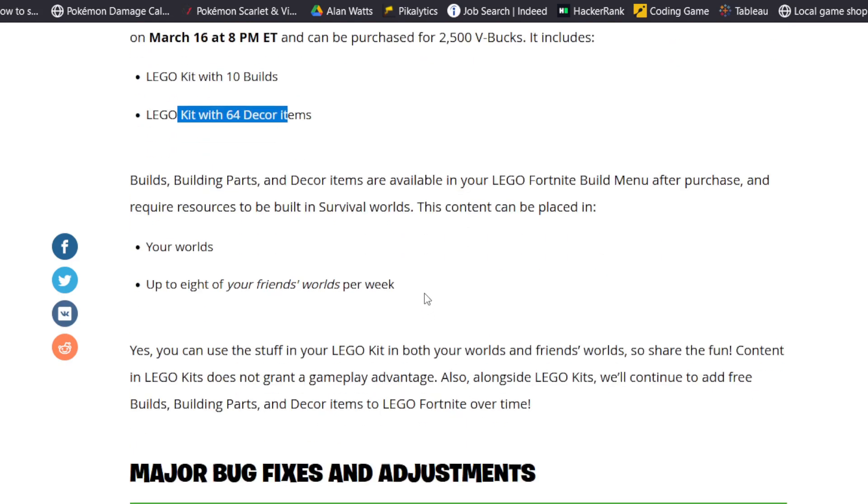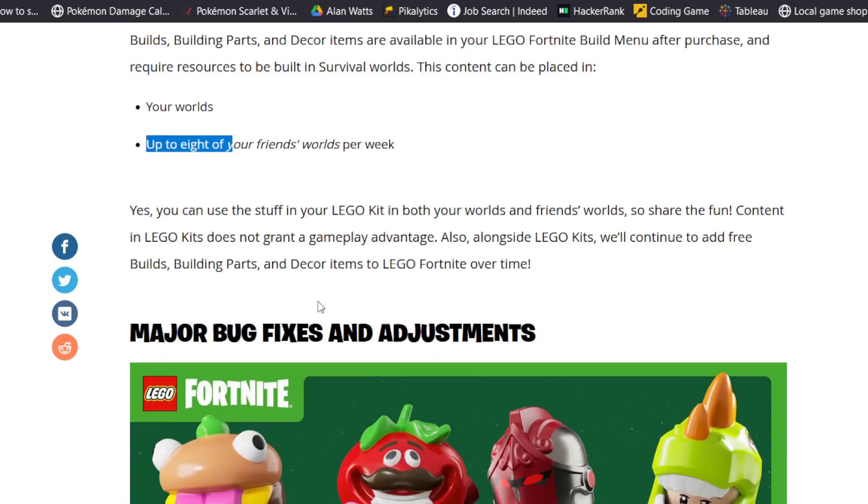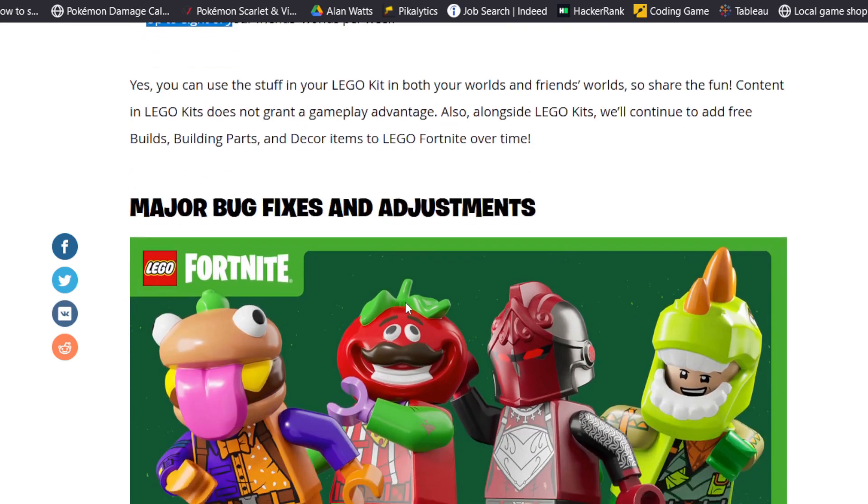There are some limitations to these bundles, which is a little odd. In your own worlds you can place them an unlimited amount of times, but you are only able to put these builds into eight of your friend's worlds per week. It's a little strange — you purchased this, so why are you being limited? I'm assuming we'll get a lot more LEGO kits in the future with each update, so maybe we'll see prices drop or more cool things within them.